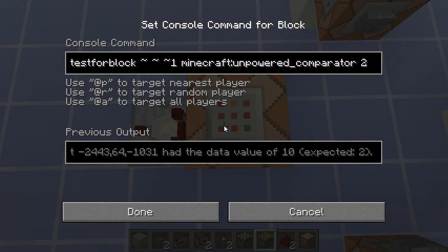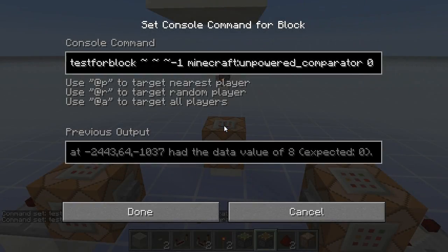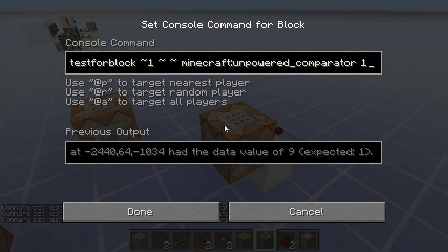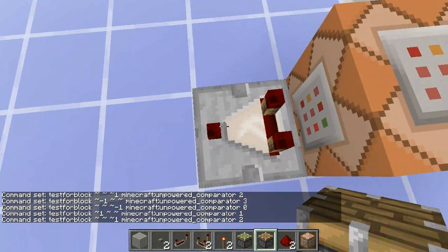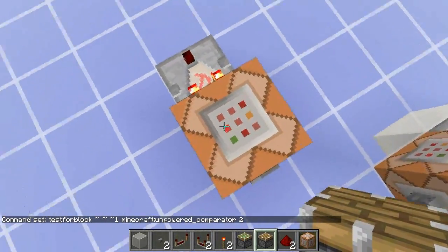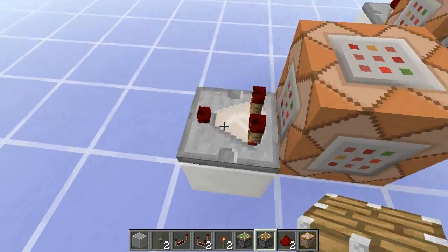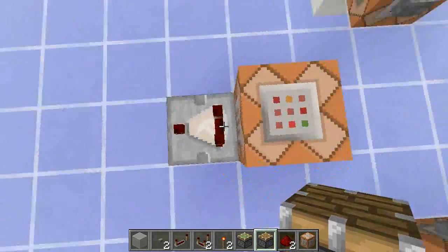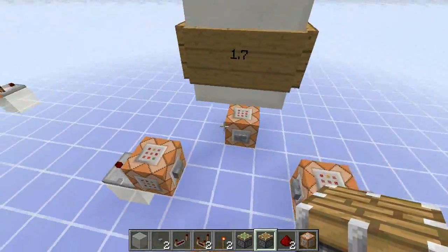The 1.7 version is very similar. It uses the test-for-block command. This number here and this number here changes depending on the direction — I have the four different directions in the video description. It tests for an unpowered comparator in this spot. Right now there is an unpowered comparator here, so if I press it, it finds one. Because it successfully found one, it gives a success count of one and turns the comparator on. Next time it tries to find an unpowered comparator there, it only finds a powered one, so it fails and sets its success count to zero, updating the comparator and turning the signal off. It works really nicely.